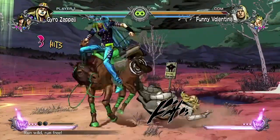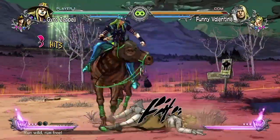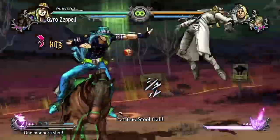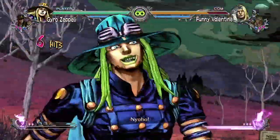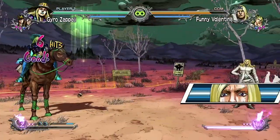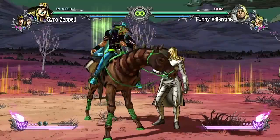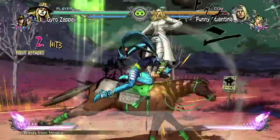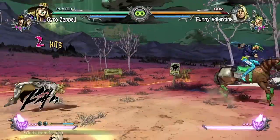Run Wild Run Free: Gyro riles up Valkyrie to rampage into the opponent. It's a low attack that sends the opponent flying. Depending on the button input — low, medium, or heavy — determines how far the opponent flies away. Using the low version of this move allows you to connect your HHA, while with the others you have to flash cancel out of it. Valkyrie can also trample your opponents on the floor. You need two steel balls in your possession in order for this command to activate.